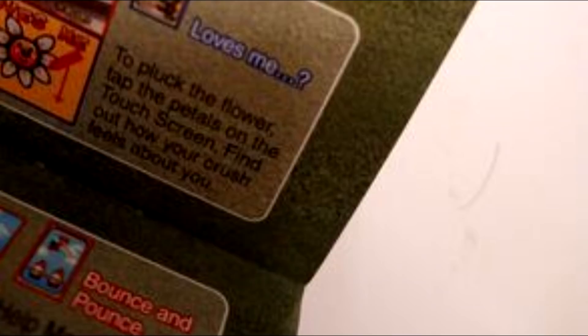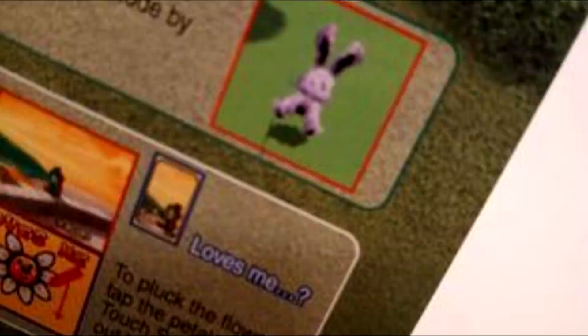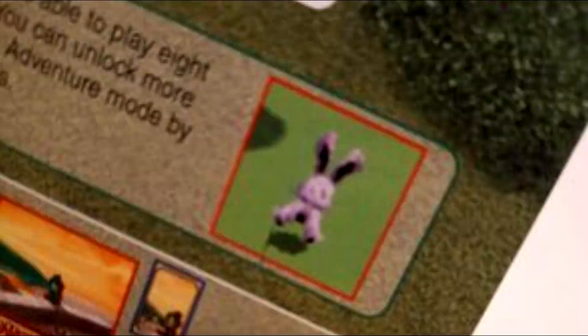Purple Rabbit, Super Mario 64 DS. This entry simply refers to an image of a purple rabbit found on the manual of Super Mario 64 DS, as this rabbit doesn't actually appear anywhere in the game. It's led to many theories and conspiracies on how to obtain or unlock it, although none of that has ever been found, and we don't actually know what the purpose of this purple rabbit really is.